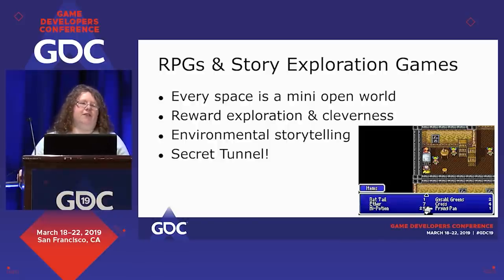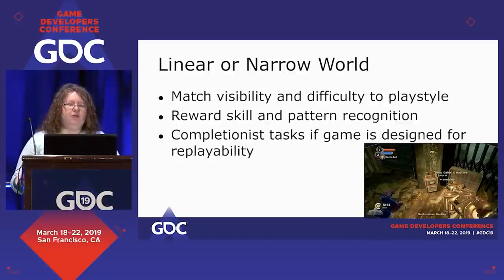And there's always secret tunnel — everybody loves finding a secret tunnel. Even if it doesn't actually offer any gameplay advantage, even if it's totally missable — because good secrets are often missable — you still reward them by putting some gatherables or collectibles in there that are non-essential. In more linear and narrow worlds, you have to be more careful to match the visibility of items and the difficulty of obtaining them to the play style those items are compatible with. You shouldn't put narrative items between really intense content challenges, because often the kind of people playing for narrative won't be able to do those challenges.